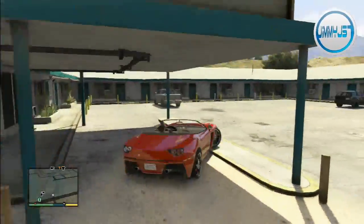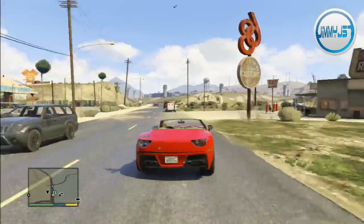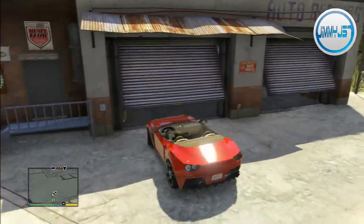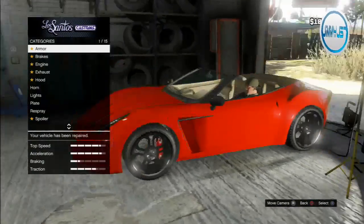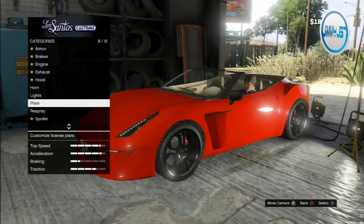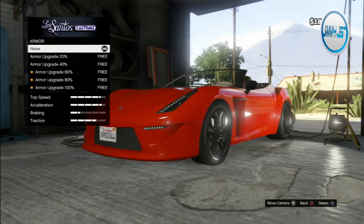So that's what we're going to be doing today with the Grotti Carbonizzare — I don't know how to say the second part, so I'm just going to call it 'the Grotti.' This is a super cool car, one of my favorites in the game. It has amazing handling, looks really cool, almost like a Ferrari. It probably is modeled after one. Really good speed, just lots of fun to drive.